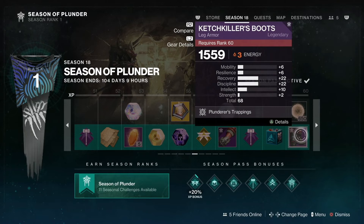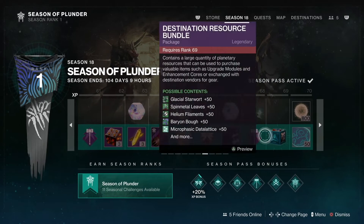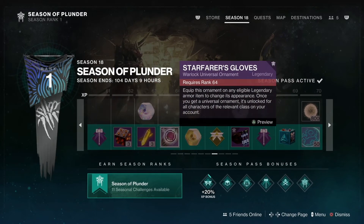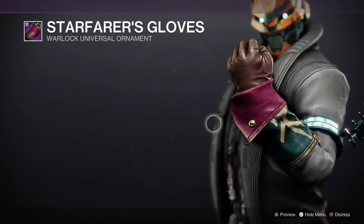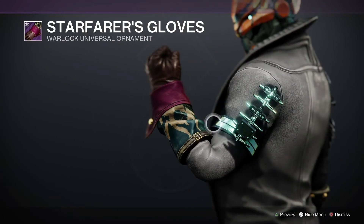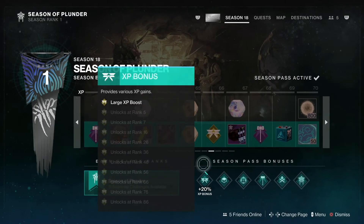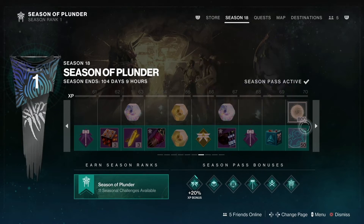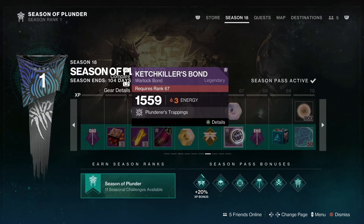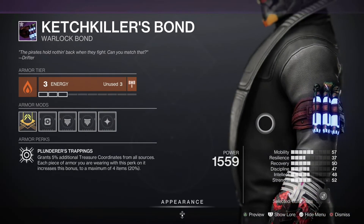Then there are boots with that same perk. All of these ornaments are actually paid, so if you want to become your very own swashbuckler, you will have to do the paid path for that. There's also a Warlock bond in here.